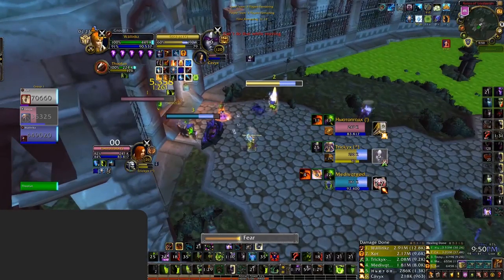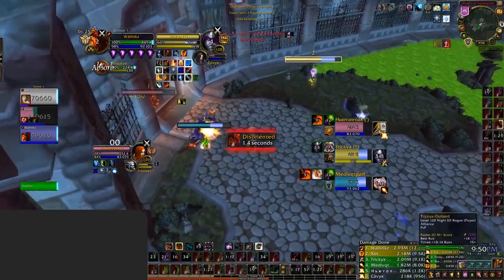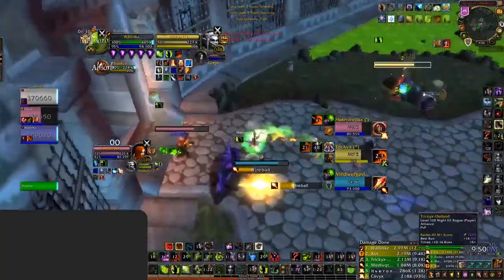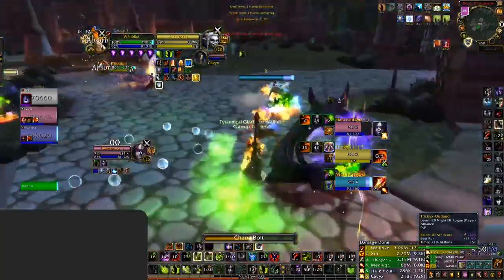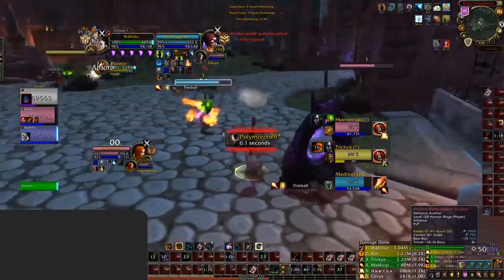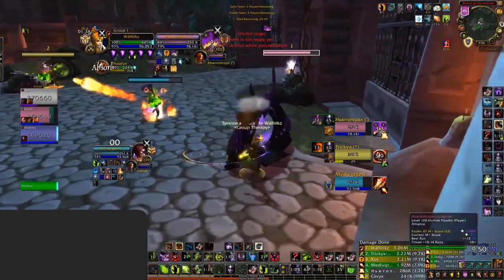Fear is the strongest ability you have in your arsenal, without a doubt. Not only is this on a different school to all your damaging abilities, but it has no cooldown, doesn't break from your DoTs, and can be used either to peel for yourself or your team. Crowd control healers to score kills, or even use it as a way to land Chaos Bolts on your enemy.